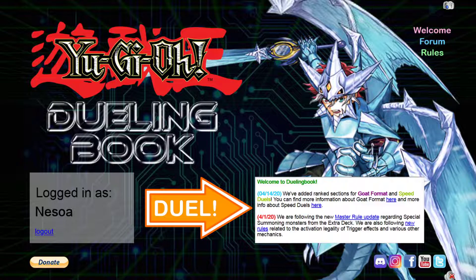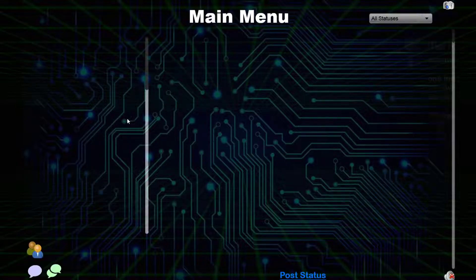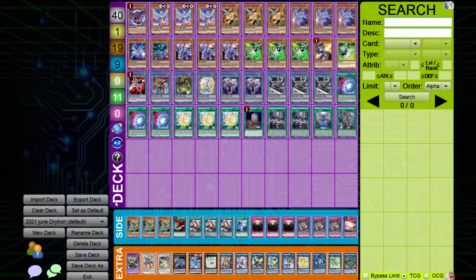Yo, what's going on you guys? It's Ness over here back with another video, and today I've got to leak some spice to be honest, because we've had leaks that Diviner is going to be in — I'm not quite sure what the set's called — but just the newest main set that's coming out in June.